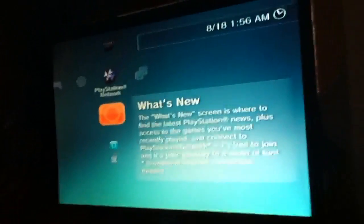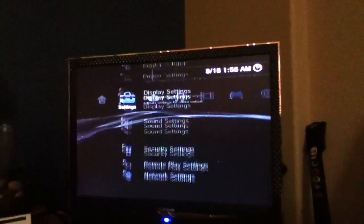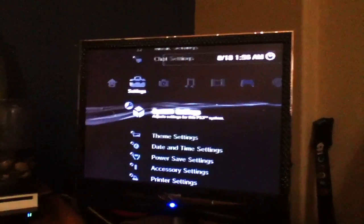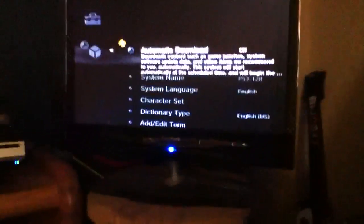On this one, you could leave your internet connection on or off — it really doesn't matter. People say you need it off, but you don't. In fact, for some things you need it on, like the modic comment. Then you're going to go to System Settings, and this has to be on Firmware 3.55 and jailbroken.